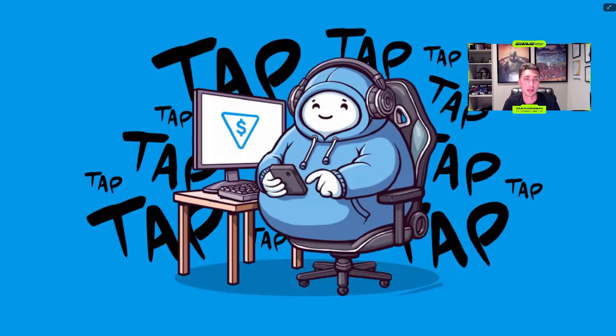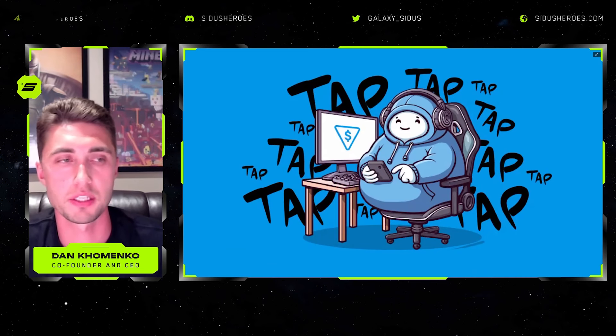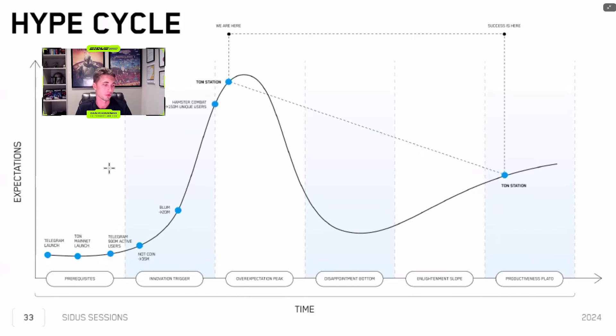That brings us to the next product: Ton Station. Ton Station is launched along with our business partner from the Telegram side — we've already announced Bloom and a couple of other partners coming soon. To understand how the Telegram journey started: Telegram was created a long time ago and became popular because it's easy to use, with fun instruments, emojis, group creation and more. That's why they managed to reach 900 million users, with around 400 million people using it on a daily basis — an astonishing result.